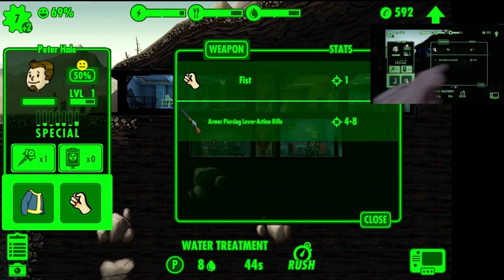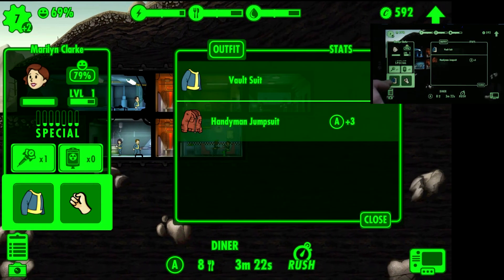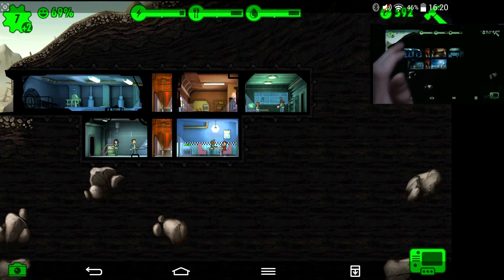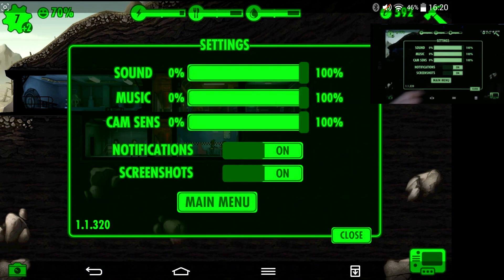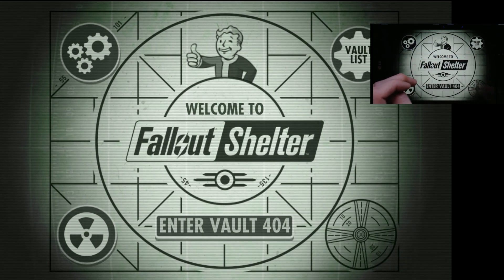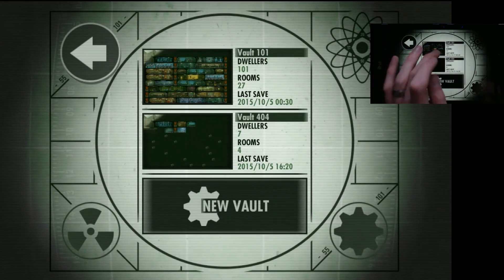You can go around assigning these items to any dweller you want by just clicking on them. This person who works in our cafeteria gets the agility plus three outfit because it makes them produce better - and that's how that works. Now we're going to go back up to the main menu and I'm going to show you a vault I made earlier - to quote the classic line, here is one I made earlier.